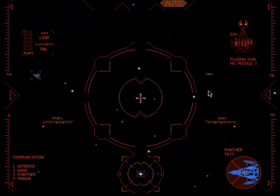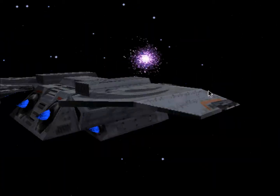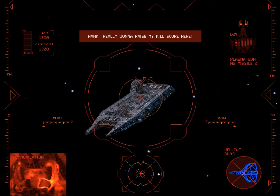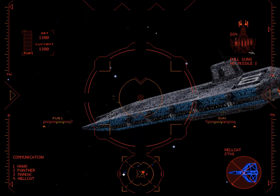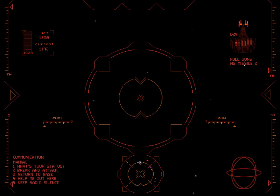Alright, here we go. Our mission is to weaken the Vesuvius' offensive capabilities. Really, if you just take out enough of its escorts, that's all you gotta do. Tell everyone to break an attacker.